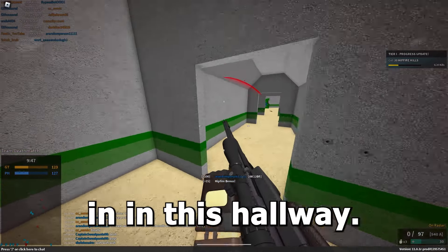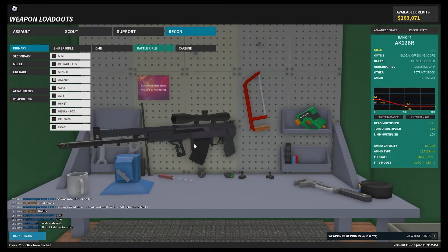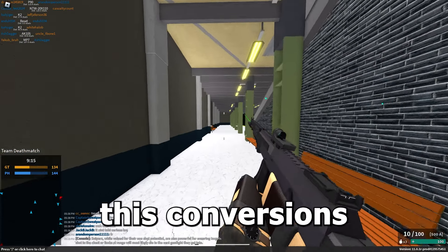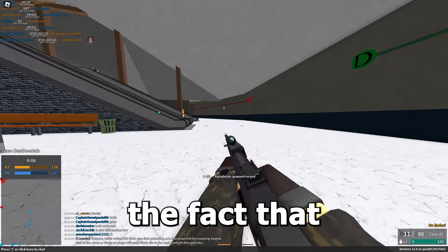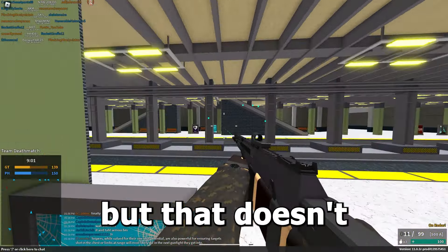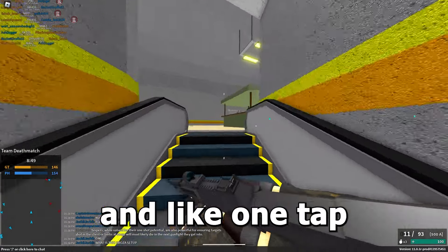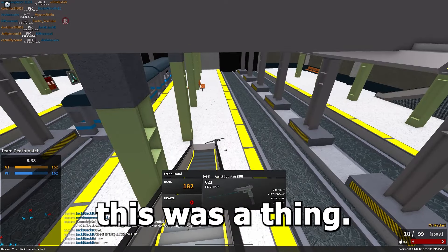I ran through a hallway — the one thing you shouldn't do in Phantom Forces — and got killed by 'Captain Sweatpants.' Going off the beaten path with a normal setup to test this conversion: the recoil is not bad at all. The main downside is only 10 rounds in the magazine. With the damage this thing does, it's not bad. I definitely have to use this ammo conversion more.